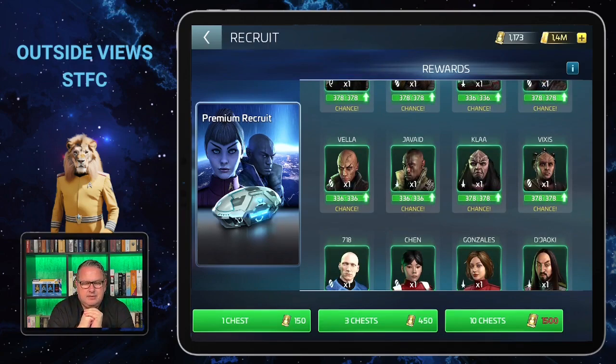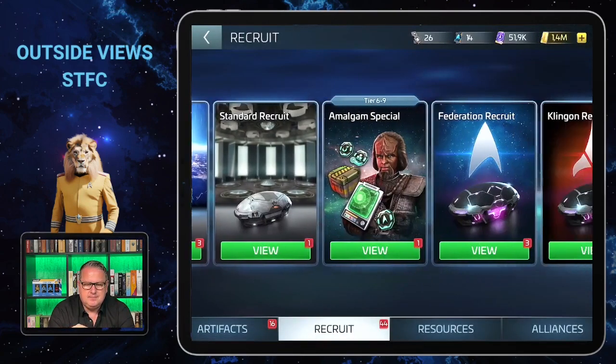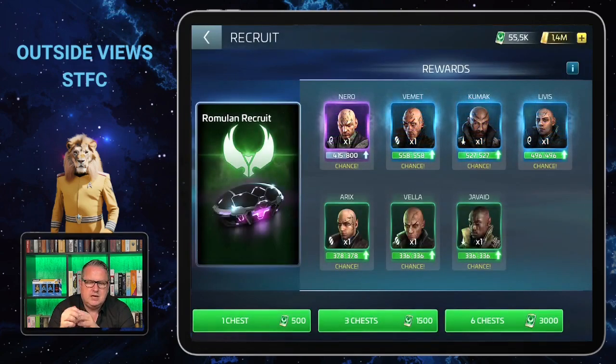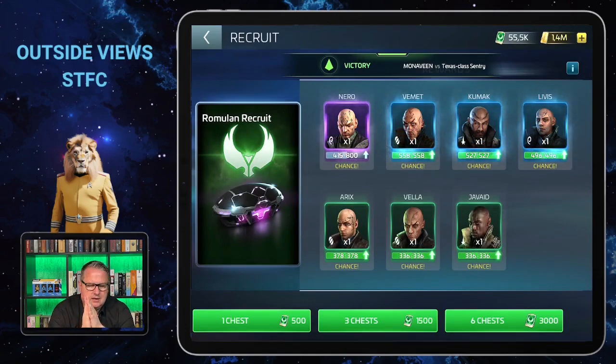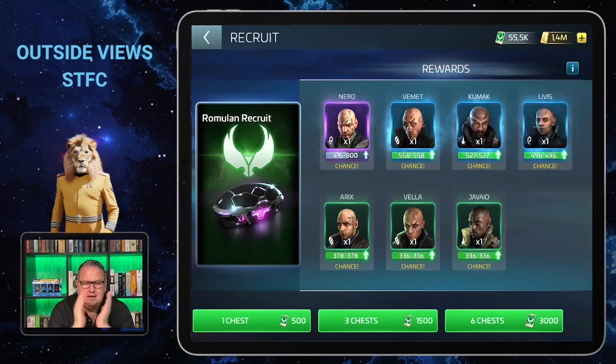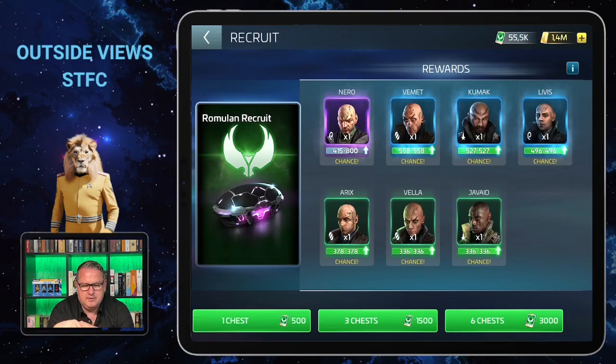He's also in the normal Romulan recruit — those are tokens you can get in the faction store but also via events. Events can get you certain officers, only a limited number, but in this case it is Nero's crew. Javade Elite is one part of it, and you can see that except for Nero, I have maxed all of them.